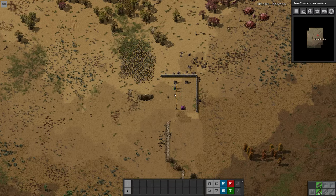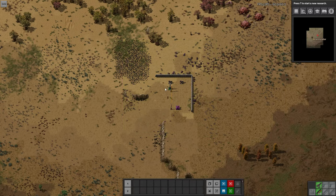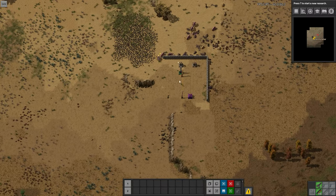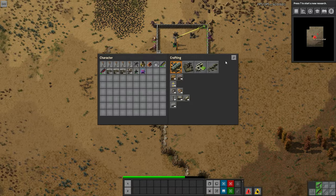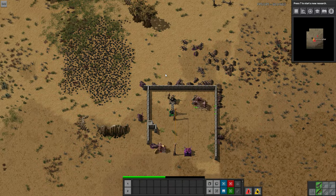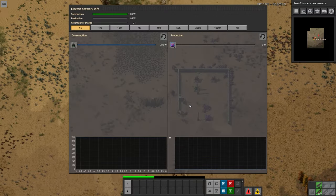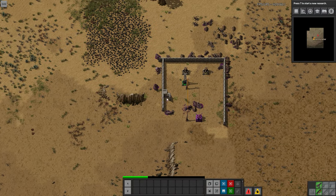Let's go ahead and give these a test. I have no upgrades currently so you can see what it's like without them. We're going to aggro some guys and watch this thing in action — it looks awesome. Come on over here, you can see this thing repairing. It takes 100 kilowatts when actively working — you can see there it jumped to 100 for a second.